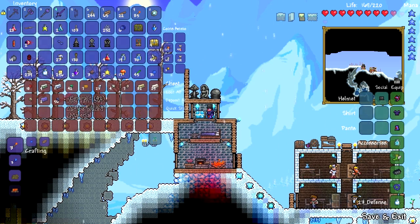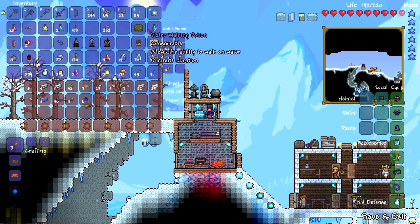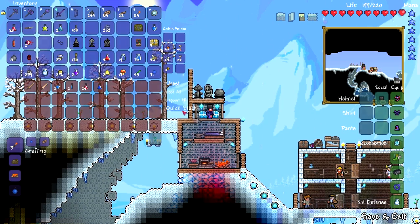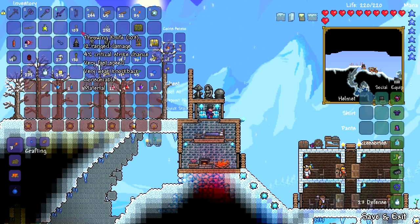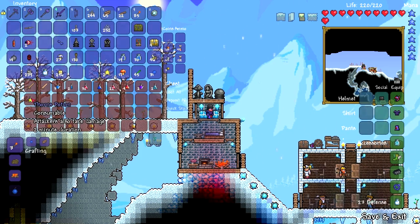We've got so much stuff — obsidian, which could be classed as valuable. Meteorite is valuable. Sapphire is valuable. And in here, we've got potions galore — gravitation, featherfall, thorns. Thorns would be especially useful, especially for the Skeletron boss.